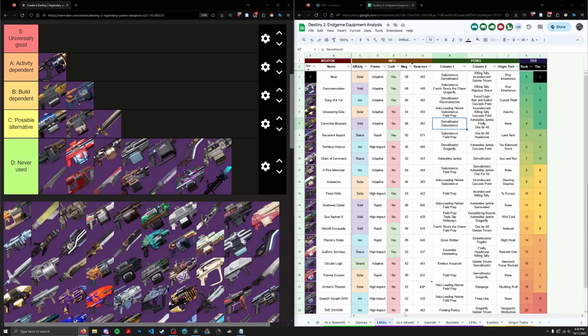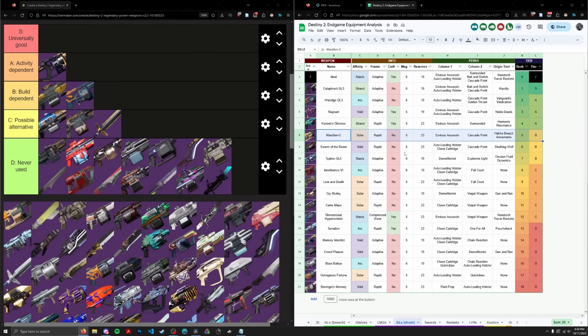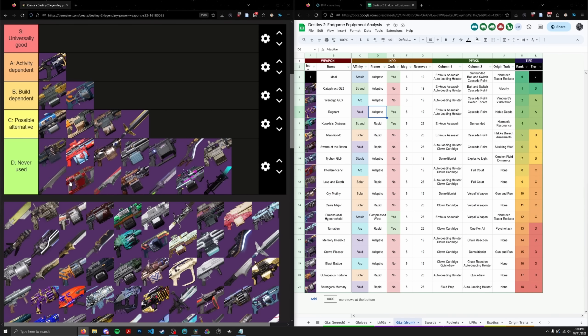Next is Marcilion C, which is pretty good. I've reshifted it to B tier since I failed to account for the fact that Regnant also has Envious Assassin and Cascade Point despite being an adaptive with a worse base mag. Marcilion is still pretty decent — if you're on Solar for Mono this season, it'd be decent over Regnant. But I'm not considering seasonal mods in this overall tier list, so I'll put Marcilion in C tier. It's a Rapid Fire frame GL, which prevents it from being top tier.